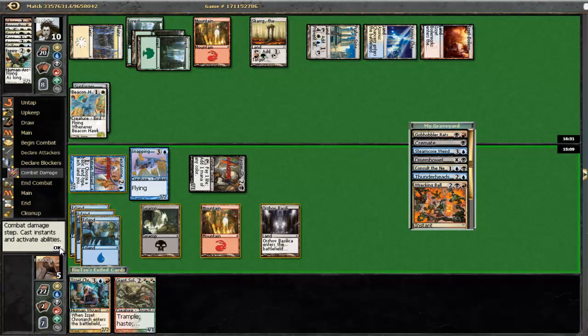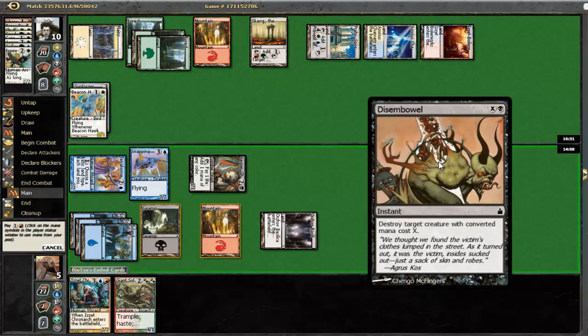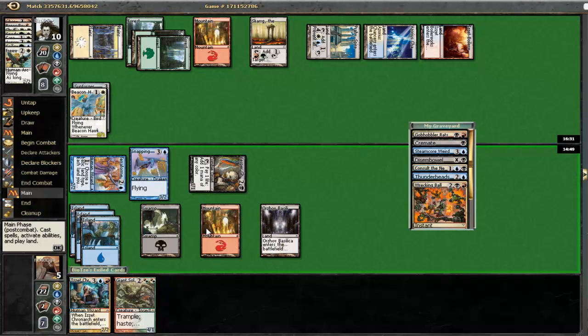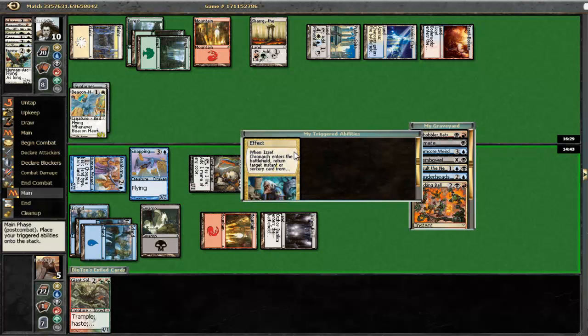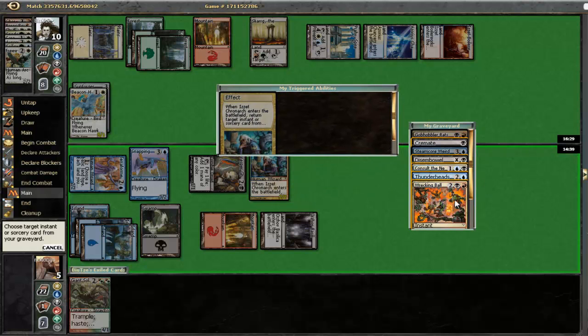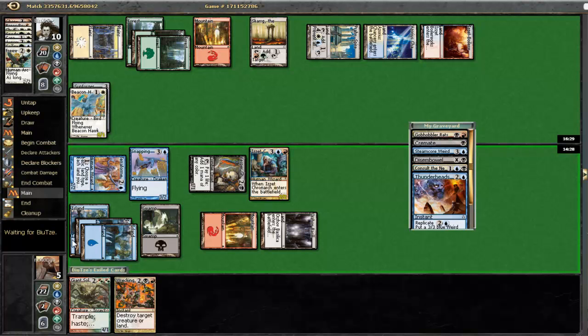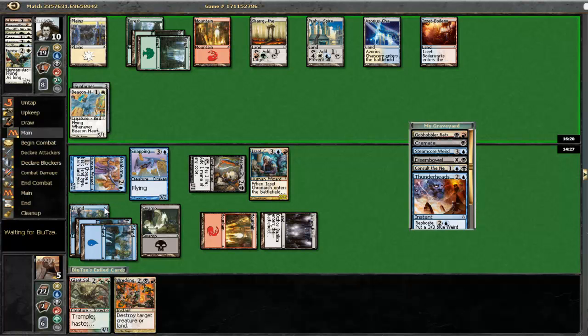Let's see if he blocks one of them. He didn't. So I play an Izzet Chronarch - one, two, three, four, five. This symbol is the converted mana cost, not the power/toughness. Oh, never mind - I do have to play red mana here to play this guy. So I'm going to play the Izzet Chronarch and get a Wrecking Ball at this point. Yeah, seems fine. Let's hope he doesn't have a burn spell in his deck, but I think that's kind of impossible.